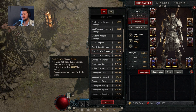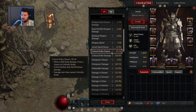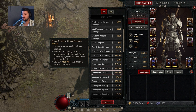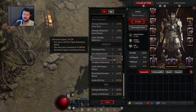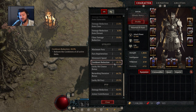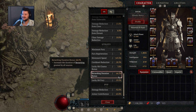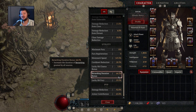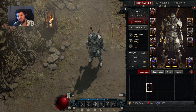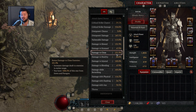Like any other build, this one heavily relies on the right legendary aspects and affixes for weapons and armor. Our critical strike chance on paper is around 40% but will be much higher with paragon board choices. Critical strike damage should be as high as possible, along with vulnerability damage and damage versus slowed or crowd-controlled enemies. A little movement speed helps survivability, and about 65% increased berserk duration keeps berserk active practically all the time. Damage versus close enemies is almost plus 250%.